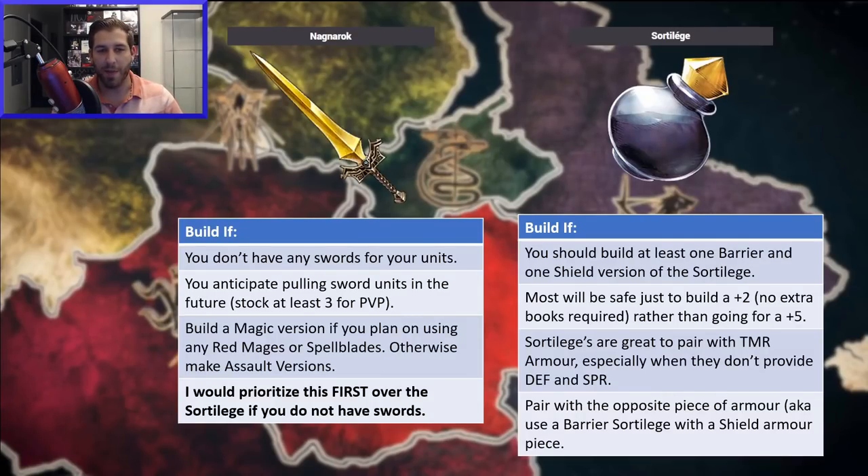So taking a look at both of these together — which one should you be building and farming for right now? It's kind of a mixed bag. If you don't have a sword at all, the Nagnarok is the number one priority. You have to get a couple of these on your account. If you anticipate pulling more sword units and want at least three swords for PvP, guild battles, and arena, you definitely want to craft more. If you plan on using a red mage or spellblade, you'll want a vital or magic version of the Nagnarok. I'd prioritize this first over the Sword of Liege if you don't have the swords, and it's nice because this is also the faster farming stage.